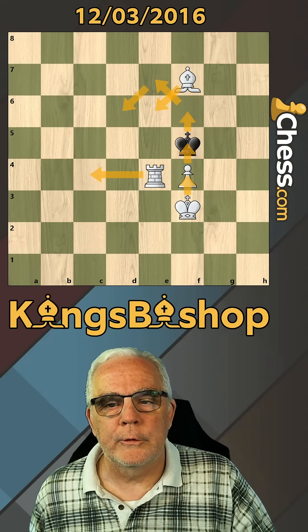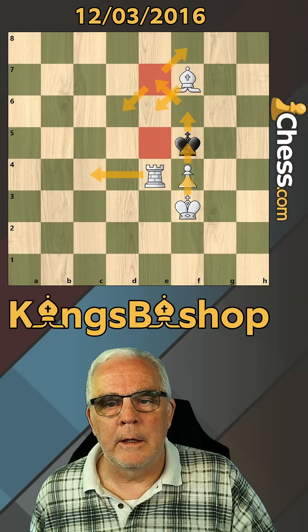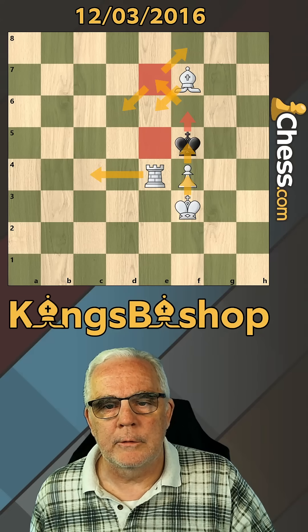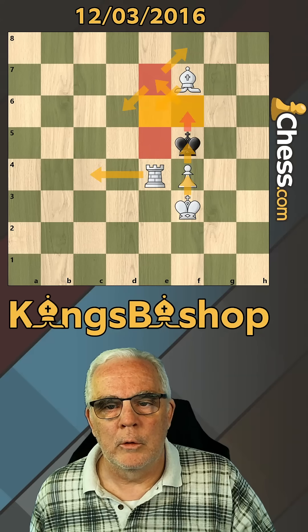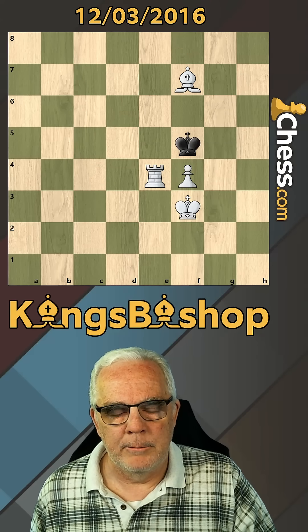Rook c4 forces the King back to e7. That allows my King to come over to e5, and then on King f8, my pawn can come to f6. I've got Bishop and pawn adjacent and controlling everything here, and of course the Bishop controls here, and then checkmate. How many moves is that?